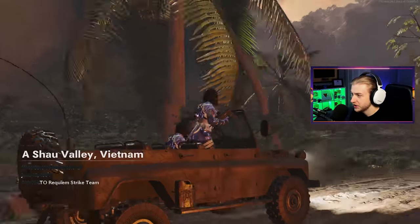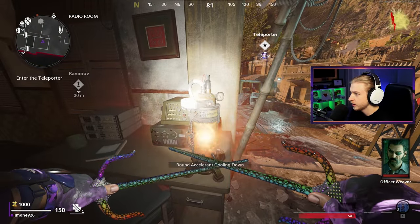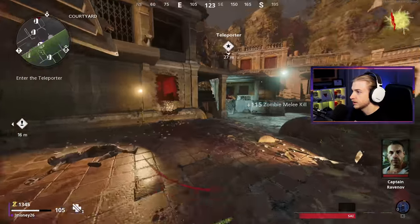Alright, here we go. I can already tell this is going to be tough. First thing we're doing is turning on rampage inducer. Get this on and now we're starting. This is already kind of terrifying.